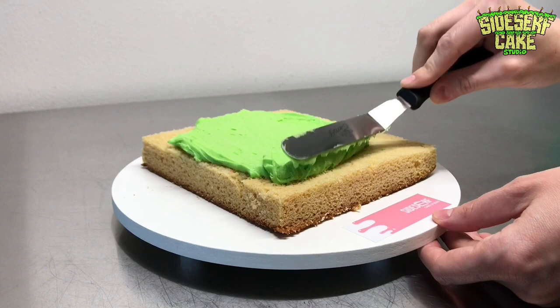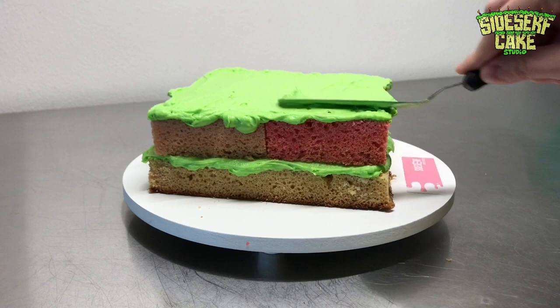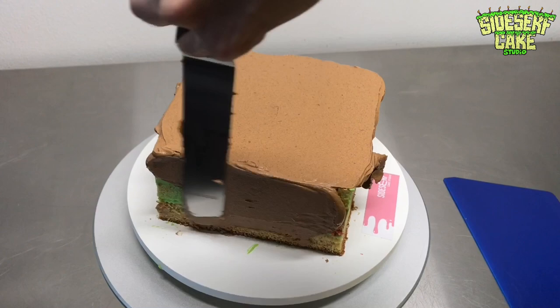Let's start this cake out with some cake. I've got a layer of vanilla cake, a layer of green buttercream, and then a layer of pink cake, because why not? Another layer of green buttercream, and finally the last layer of vanilla cake. Then I'm going to ice this cake with some chocolate buttercream.